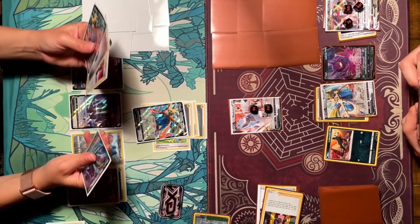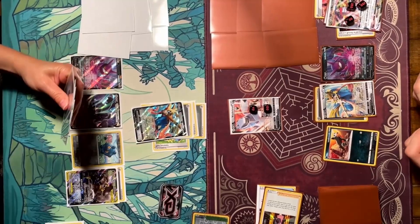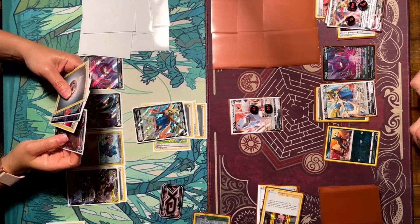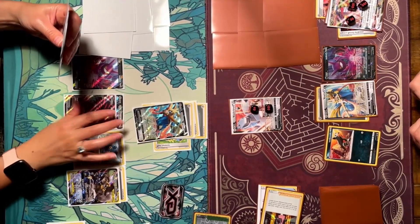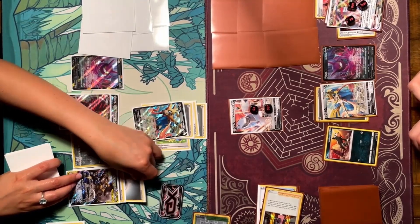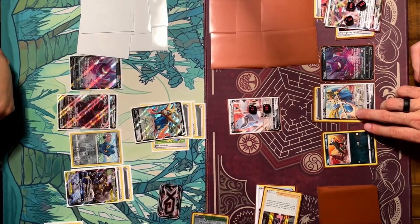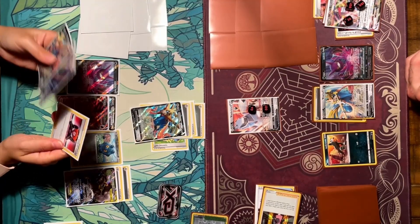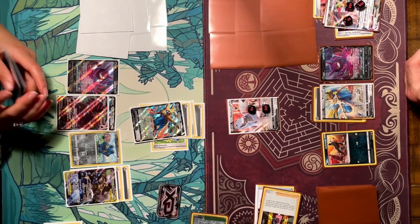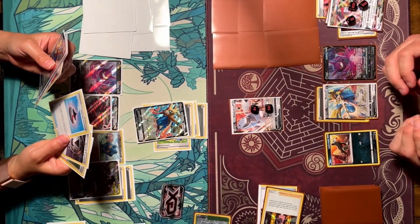I drop a Tower of Darkness and discard Karen's Conviction to draw two cards. I Metal Saucer onto my Zacian V. I use Marnie on her. She evolves into the Corviknight VMAX — now it has free retreat. She attaches a metal energy to Lucario & Melmetal, which now has two. She intrepid swords to finish her turn. She considers using Boss's Orders but elects not to, which I think was a mistake — she should have targeted my Zacian or Crobat V.